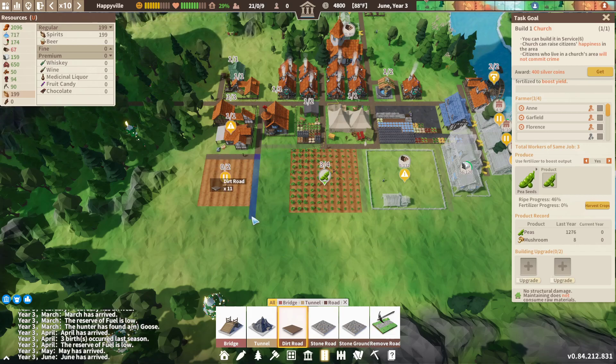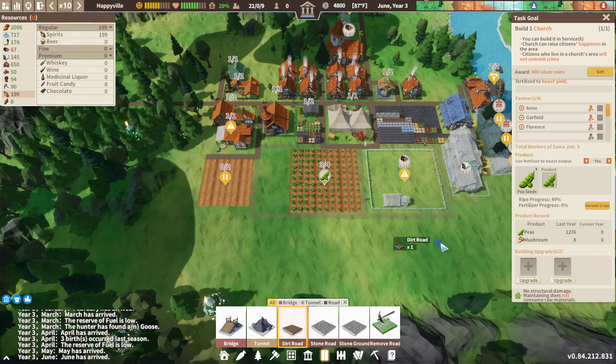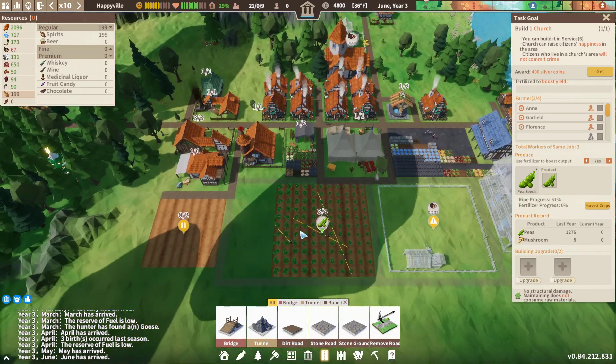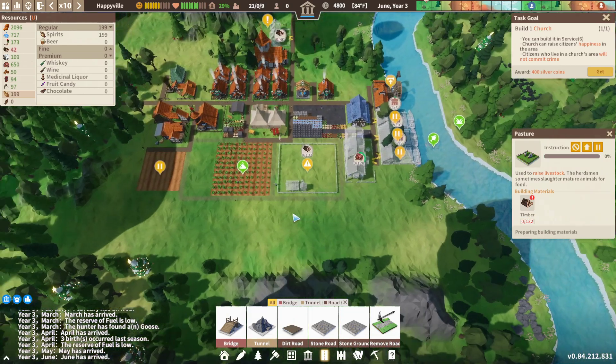I'm going to carry this road here and expand it across like this — beautiful. We've got a bit of extra space here but we can deal with that later on. We don't have enough timber — oh no, that is bad, bad, bad.